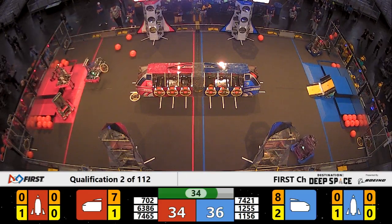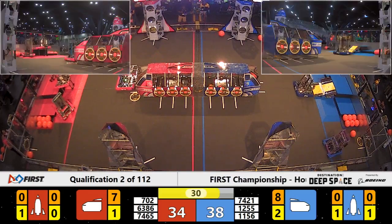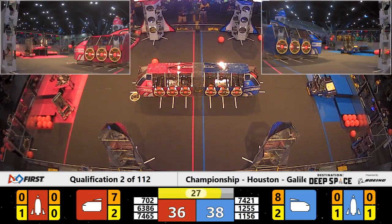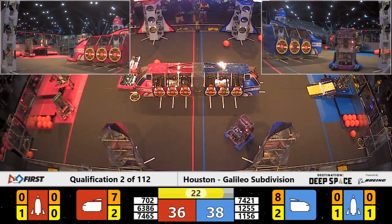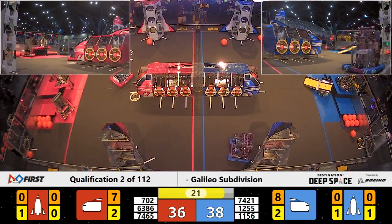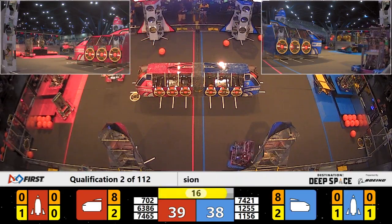Level three platform of the Red Alliance looks like it may find team 6386 atop it. Warning sound now going off. The team is up on their stilts. We'll see if they can make something happen with that. The Blue Alliance robot 1255 assisted their alliance partner 1156 on the level three platform via their ramp.